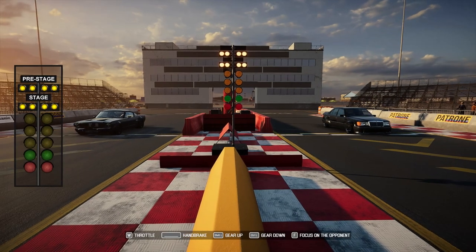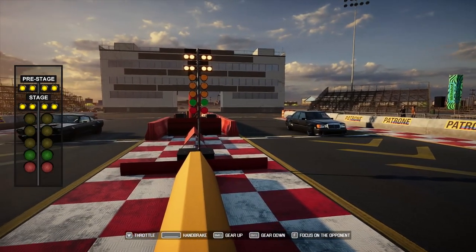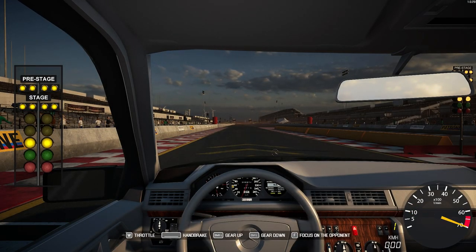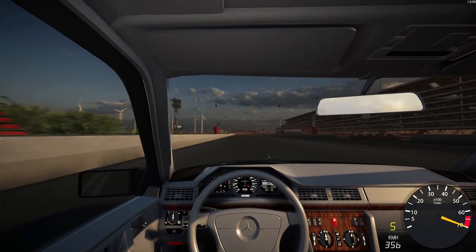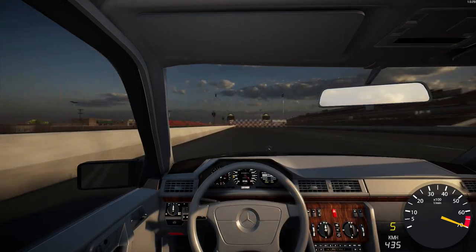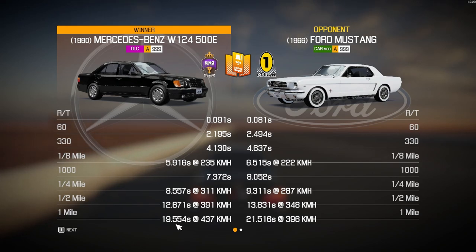What a starting lineup: the Ford Mustang GT66 in black on black looking absolutely stunning versus our black-on-gray Mercedes-Benz 500e AMG Hammer. Off the line, into second, into third, into fourth - seems like we're doing all right - into fifth at the top end, getting this beast across the finish line. That seemed to be over quicker than anticipated: eight and a half seconds to the quarter mile, nineteen and a half seconds to the one mile, with a top speed of four hundred and thirty-seven kilometers per hour. Very impressed - absolutely smashing the GT66.